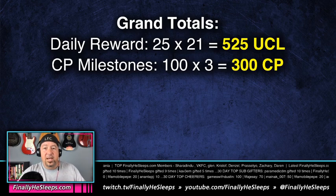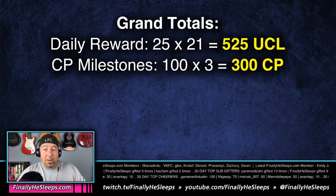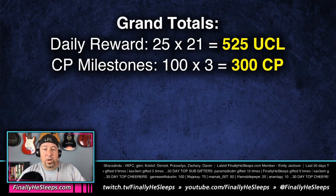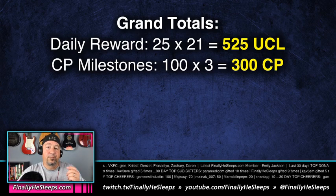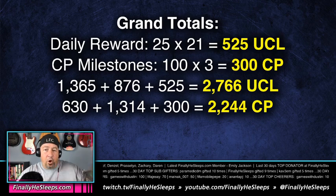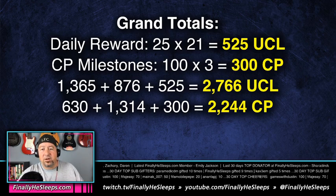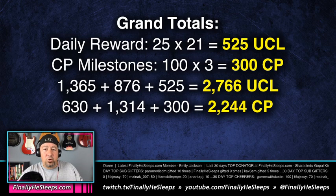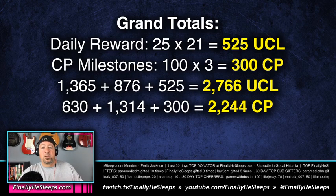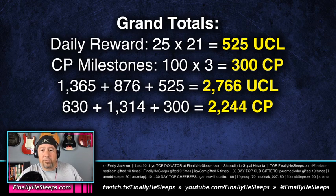Don't forget there are also daily rewards of 25 UCL points free every day at reset — that equals another 525 UCL points total. You also have champion point milestones of 100 per week, which you'll complete, giving another 300 champion points over the event. Add everything together and it's a grand total of 2,766 UCL points and 2,244 champion points.